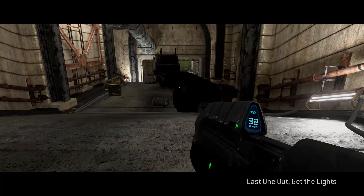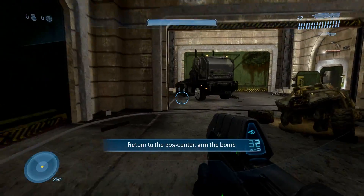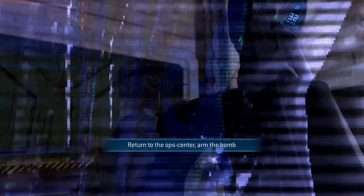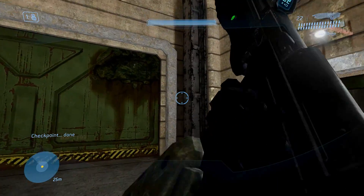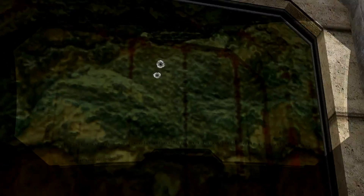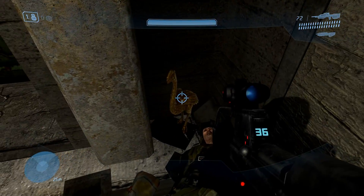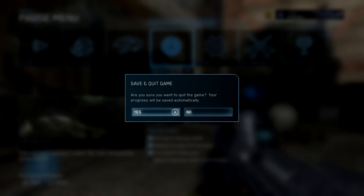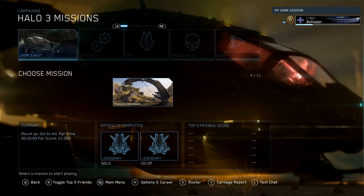For your third Crow's Nest statue, quit out and start on Rally Point Charlie. Continue through the mission normally until you reach a door with a big rusty splotch on it — that's your landmark. Walk through that first door, and at the second door it's a bit sneaky: the statue is right at the bottom right of that door. Go ahead and cap it.